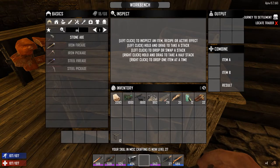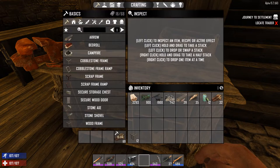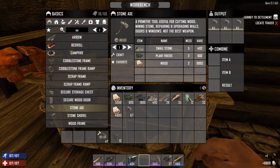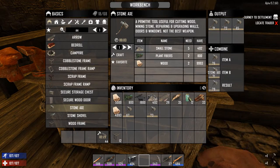What I'd like to talk about is how we can use workbenches to power level our skills. You can craft stone axes, and it works quite well with clubs or bows to make your weapon crafting skill higher. What you're going to do is craft them in your inventory and also at the workbench, toggling back and forth because you're making them in both places.